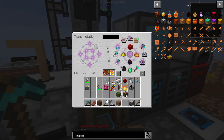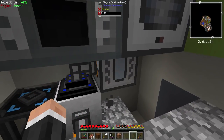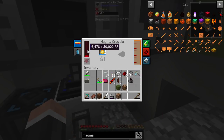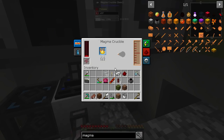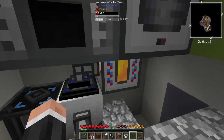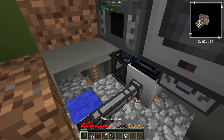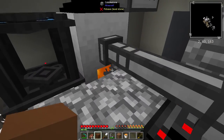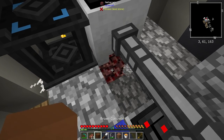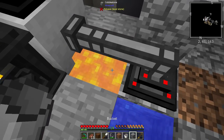The magma crucible needs some power. If I put it there it should get some — yes it will. This is going to really deplete our energy, but once we can put some blazing pyrotheum in there it's going to be much better. I'll leave it to run. We've got 1000 now — I had to smelt up another two — and I can totally get it out. I'll sort all this out, don't worry, I'm not going to leave it like this.